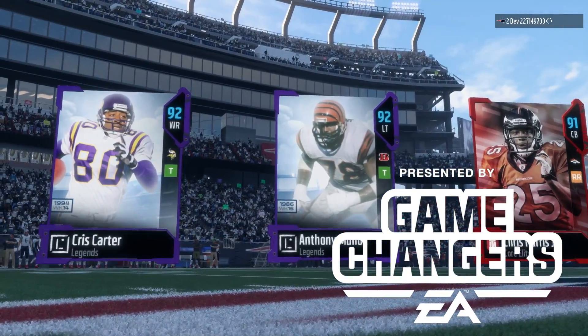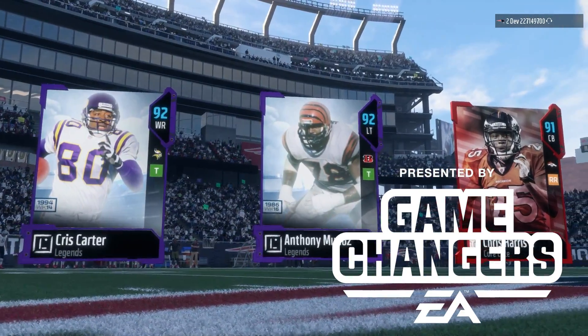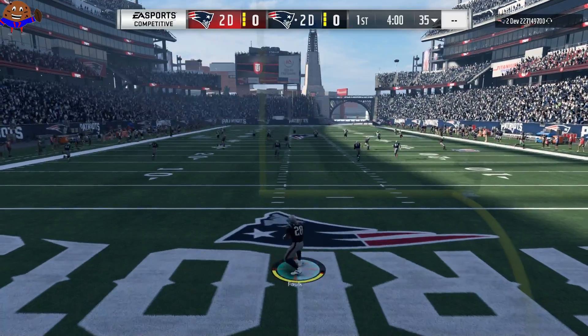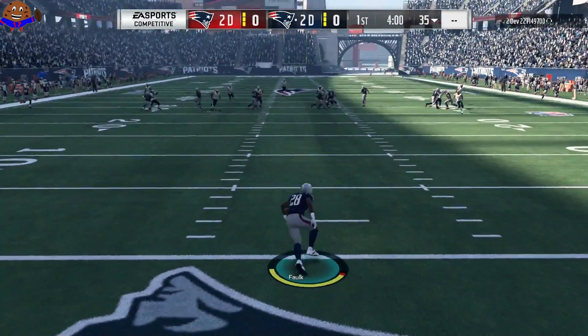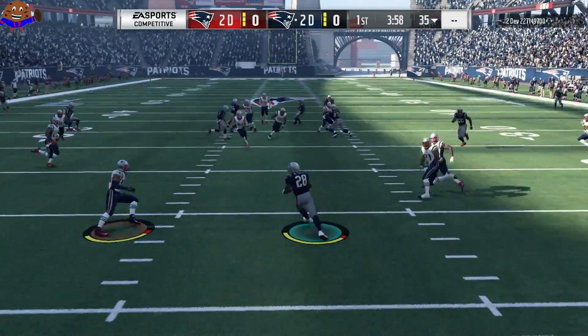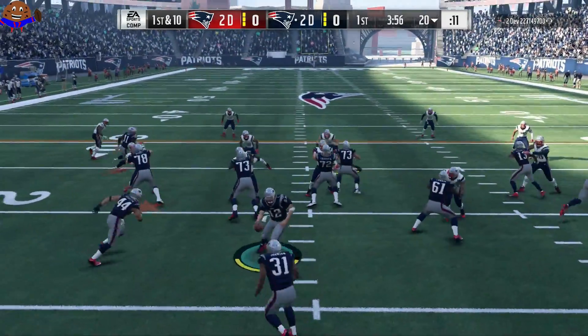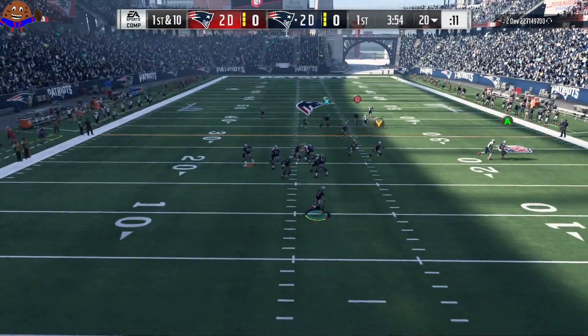Shout out to EA Sports for flying me down to Orlando and allowing me to capture some early Madden 18 gameplay, including this Ultimate Team game against iMaverick. We start off with the ball, unsure whether to return it out of the end zone or not, but we do because we already crossed the line — we take it out with Faulk and get to the 20-yard line. Crisis averted right there.